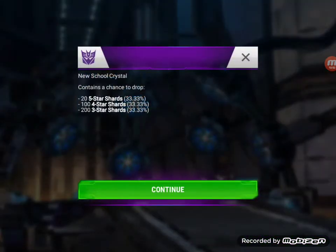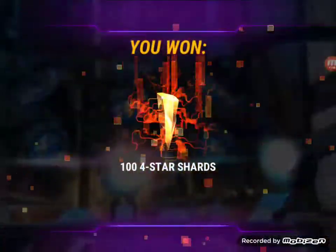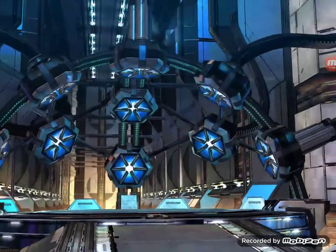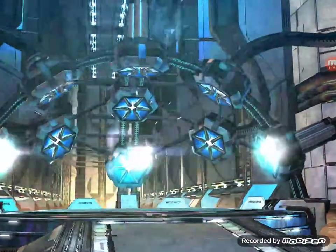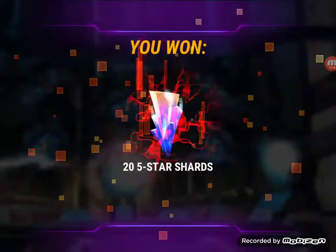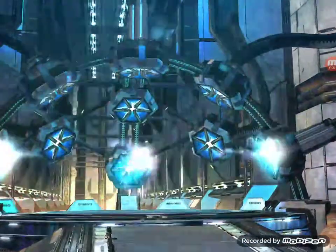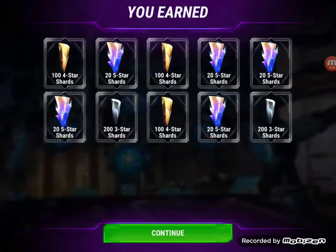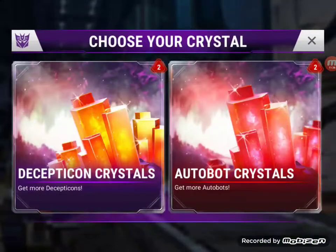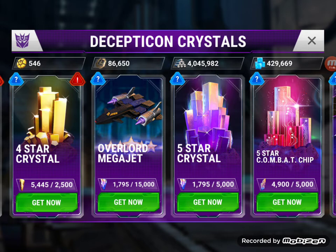Here we've got shard crystals for the VIPs. Let's see what he gets out of here. I only got one five-star set for 20 — everything else was two, three, or four star, which was rather depressing. But looks like he's doing very well — oh wow! On these five stars — that is beast! Look at that, he got himself 20, 40, 60, 80, and a hundred five-star shards closer to that next five star. He's quite a ways away from it, but a hundred is a hundred — we will take it.